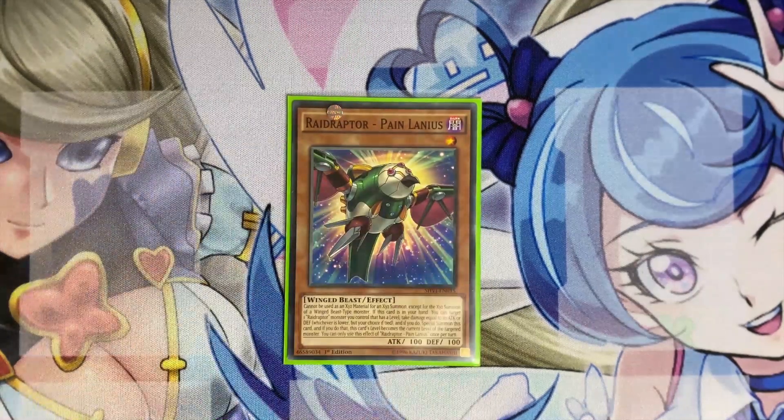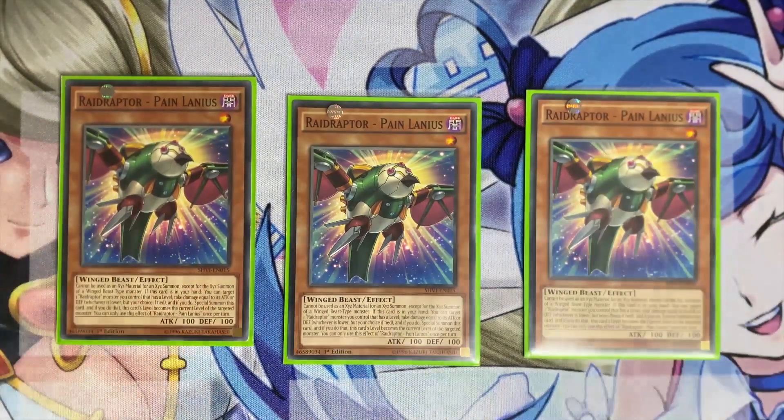Three copies of Pain Lanius — this is a level-one extender that copies the level of the monster it targets. You special summon it from the hand by targeting a Raid Raptor, take damage equal to its lower ATK or DEF, and copy its level — you usually want to make this level four. Be careful with this card near time in game three, because you might lose life points during your own combo. If you're going into time in game three, you should probably side this out.